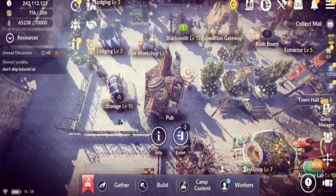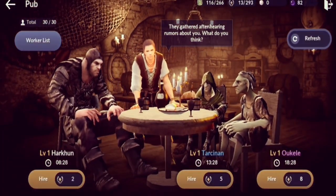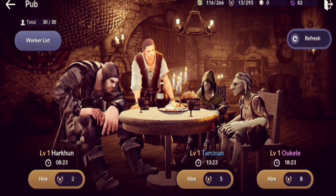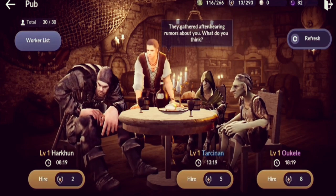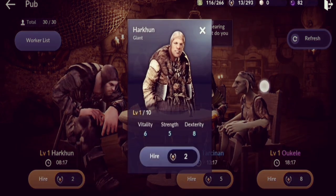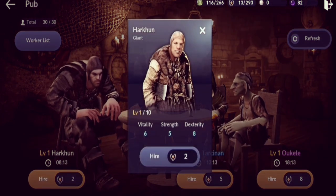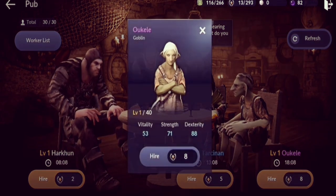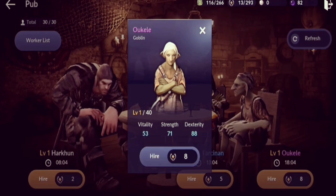The next structure is the Pub — also one you'll have access to once you get your camp. This is the place where you get your workers. Much like the gear and accessory system, workers have their own tiers: white being the lowest, then green, blue, purple, up to yellow workers.